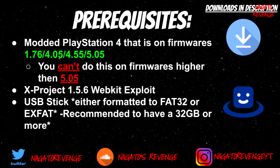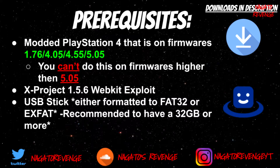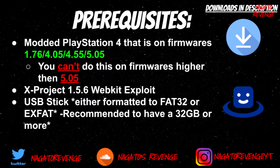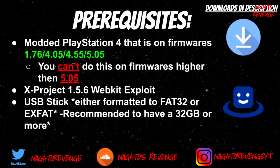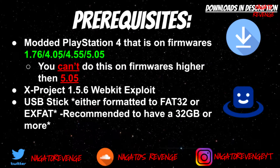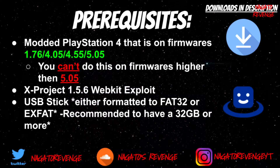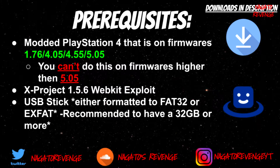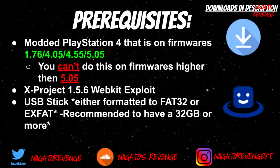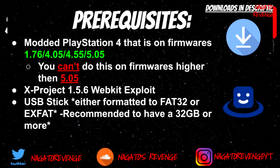I also recommend you need a USB stick for this method, formatted to either FAT32 or exFAT — either will work. I recommend a 32GB or larger USB stick or hard drive, due to the fact that depending on how many games and how much save data you have, some save data files can be like 1GB or 2GB. And depending on how much trophy data you have, the files could be large in size.